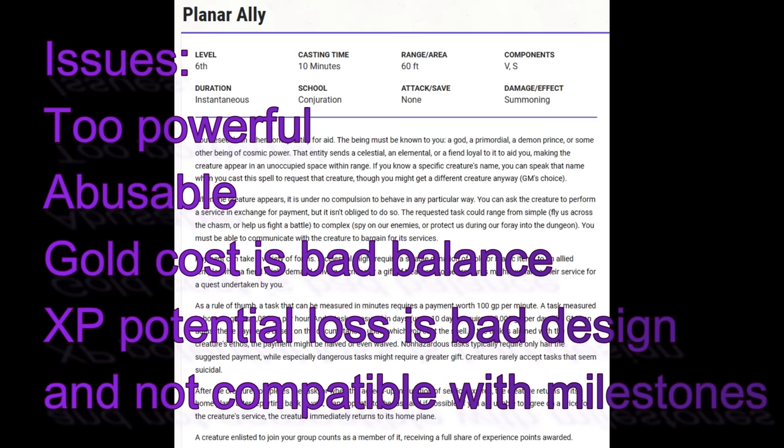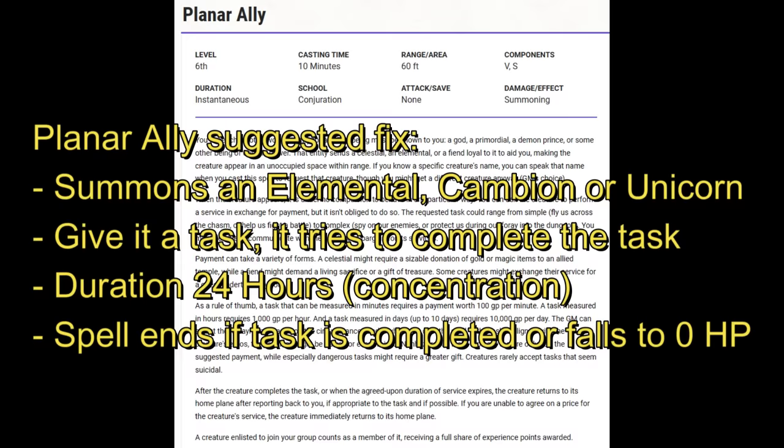Planar Ally is a mess. Get rid of all the stuff about making the deal and payment — gold cost is not a good way to balance a spell. Instead, when you cast the spell, you beseech the otherworldly entity, and that entity sends either an elemental (earth, fire, water, or air — your choice), or a cambion, or a unicorn to aid you. You give it one task to complete and it does its best. No negotiation required. The duration changes to 24 hours with concentration required, ending early if the task is completed or the creature drops to zero hit points. A lot simpler, a lot more balanced.